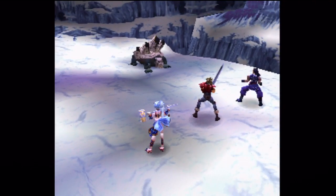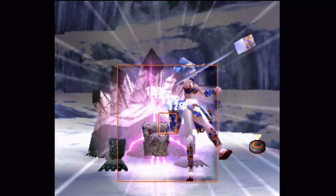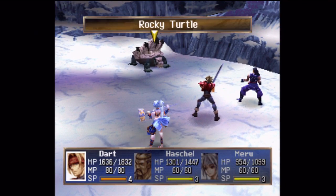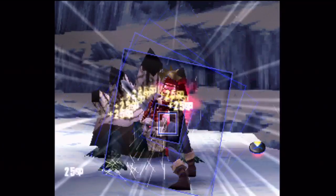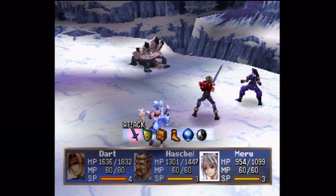I'm probably not going to be having Dart attack too much, because I've nearly mastered Madness Hero. Another thing you could do in this area with the Rocky Turtle — since it's Earth Elemental — you could bring along Albert with his Twister Glaive. The reason that works with Albert, and particularly Dark with the Heat Blade, is both of them have really high base strength. That helps them out a lot.